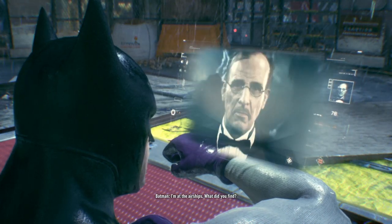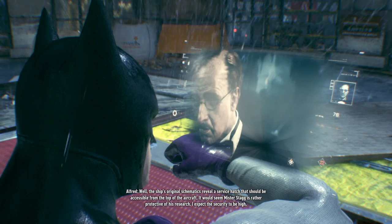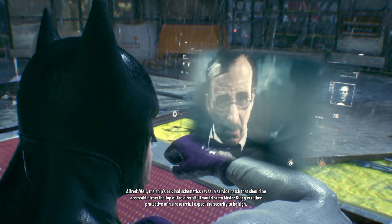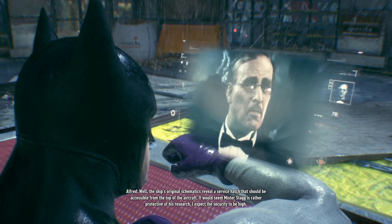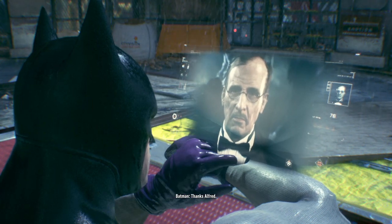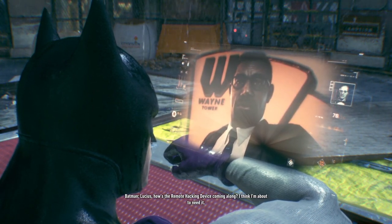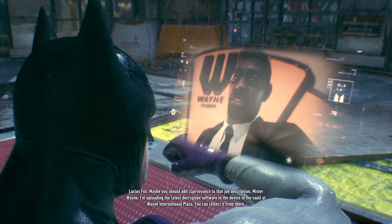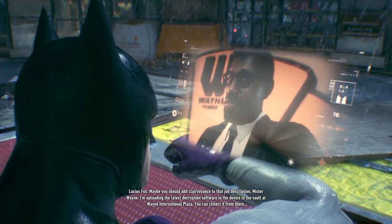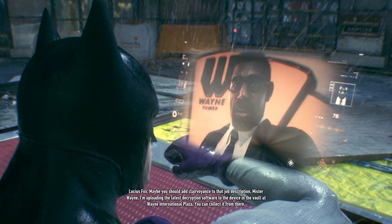Batman reports he's at the airships. Alfred responds: 'The ship's original schematics reveal a service hatch accessible from the top of the aircraft. Mr. Stagg is rather protective of his research — I expect security to be high.' Batman asks Lucius how the remote hacking device is coming along. Lucius: 'Maybe you should add clairvoyance to that job description, Mr. Wayne. I'm uploading the latest encryption software to the device in the vault at Wayne International Plaza — you can collect it from there.'